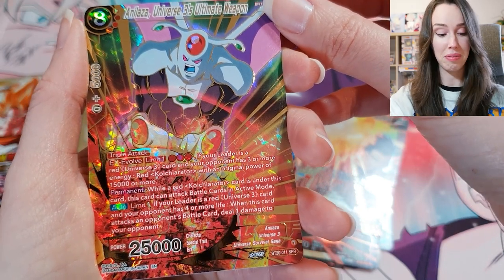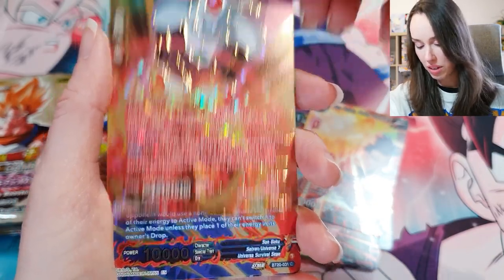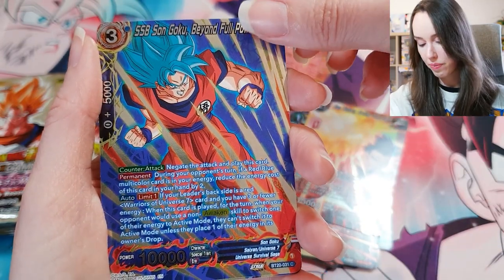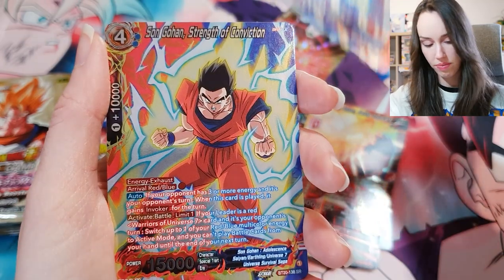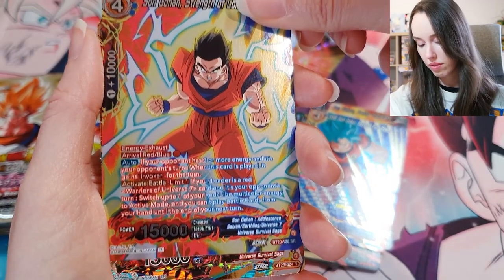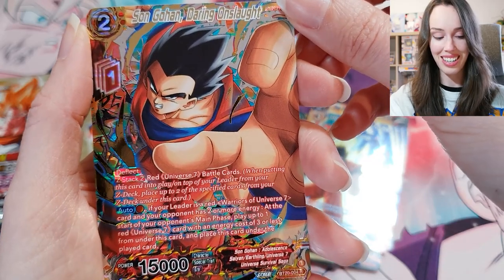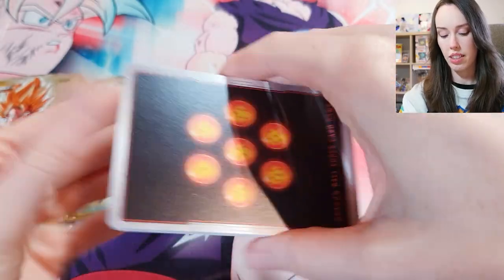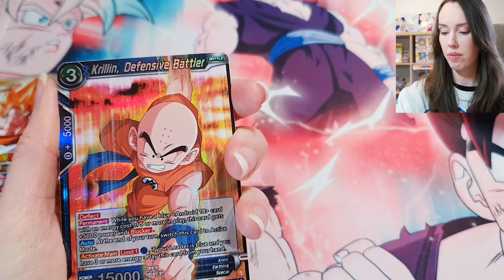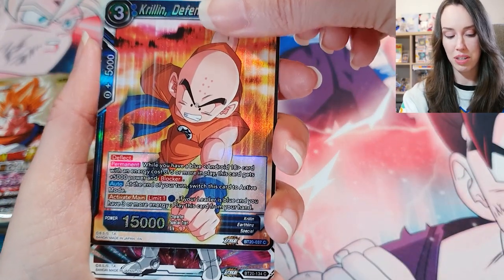We still have some cards behind it. SS Blue Son Goku, Silver Foil Edition. SR Son Gohan. Son Gohan, Daring Onslaught — I think I'm just going to try and open all of these packs from the back so that I don't see anything that could reveal a really awesome card because I want it to be a surprise.